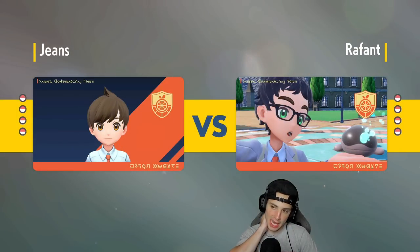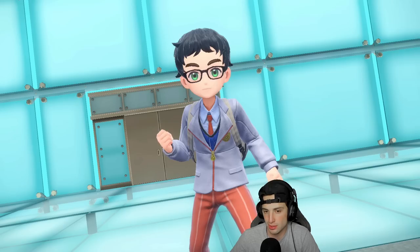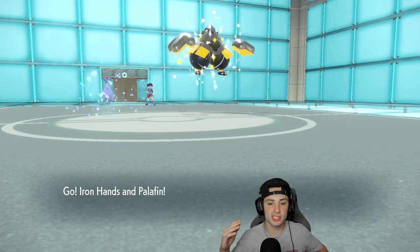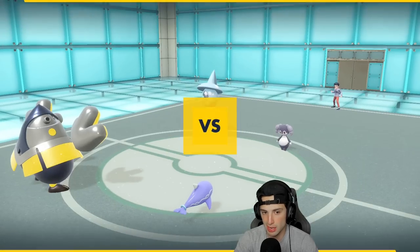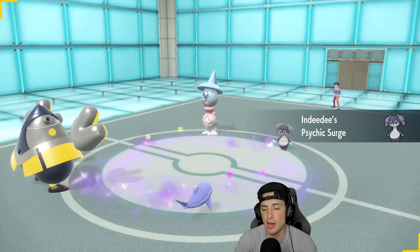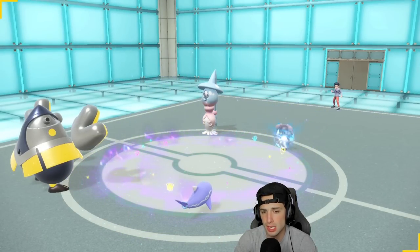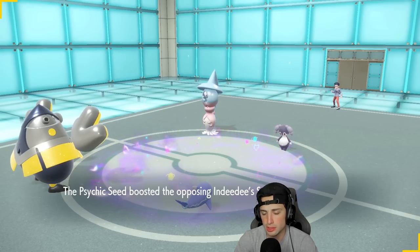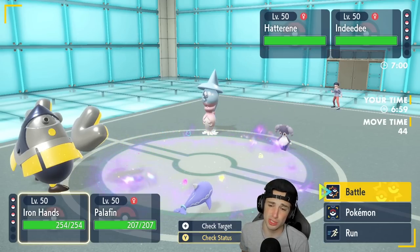I think Indeedee and Hatterene come out here — they're just setting up Trick Room — and that's exactly what it is. From here I'm going to go for a Swords Dance on Iron Hands, and I'm going to swap Palafin into Chien-Pao. Actually, I might swap into Amoonguss instead, which could also be very good for us.